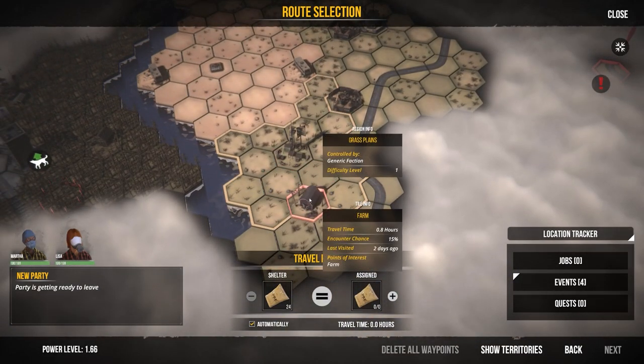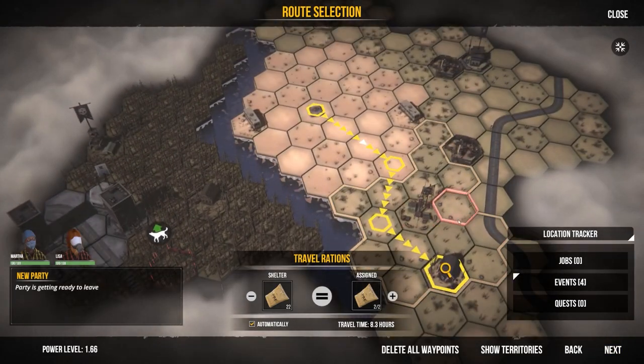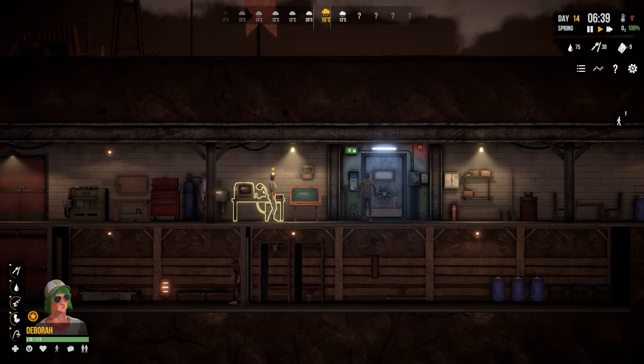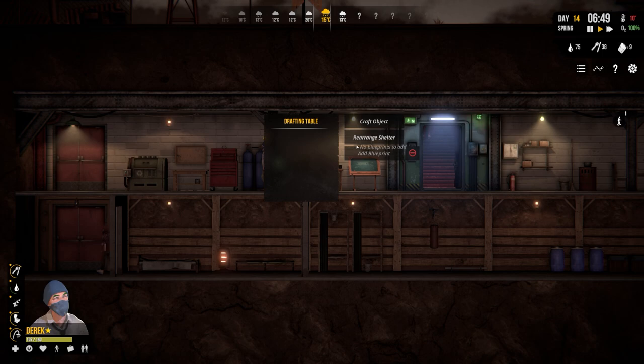We haven't entirely searched this area so we're going to go over there and have a look around - a little bit of an explore. Let's go to next and watch them crack on. We want to, if we can, obviously craft some more items.